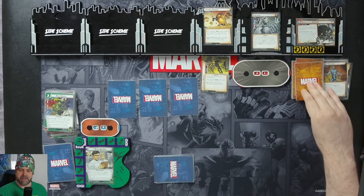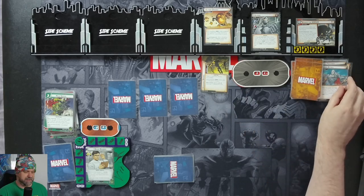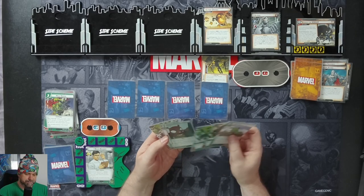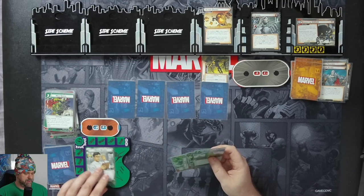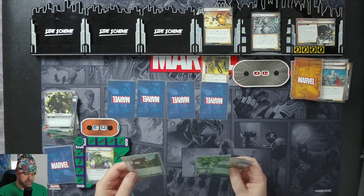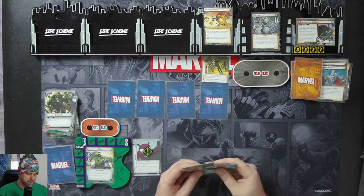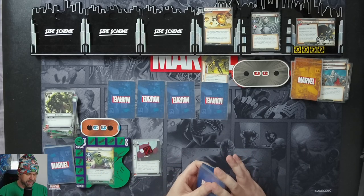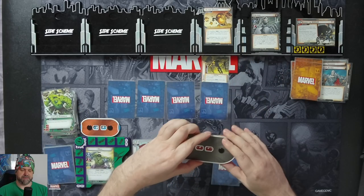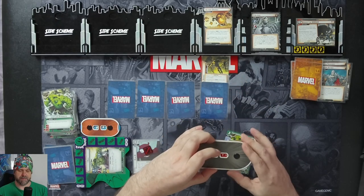Encounter card: each Drone Minion engaged with you attacks; if no attacks are made this way, put the top card of your deck engaged with you as a Drone Minion. We're going to flip up, going to use our Strength to put in a Plan B. We'll exhaust Plan B and discard one random card from our hand to deal 2 damage to an enemy. So Limitless Strength to deal 2 damage to Ultron, and then we'll just swing for 3 to defeat Ultron.